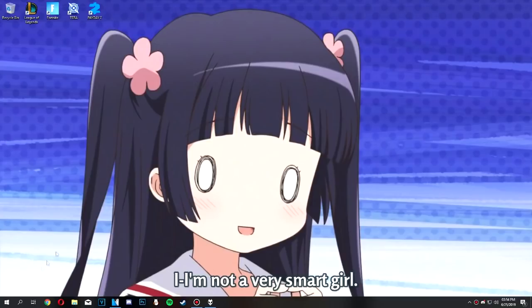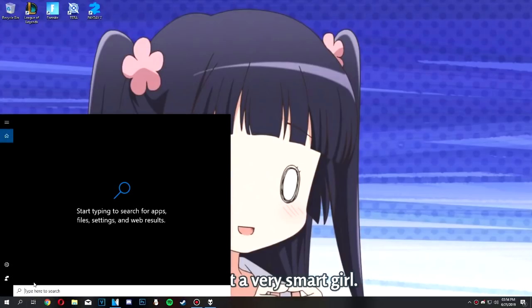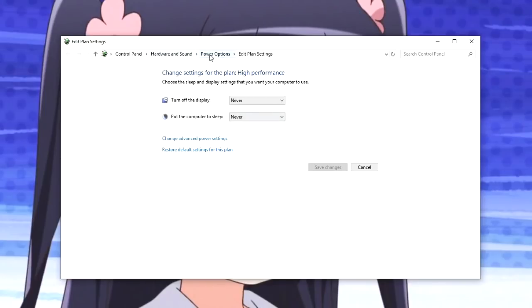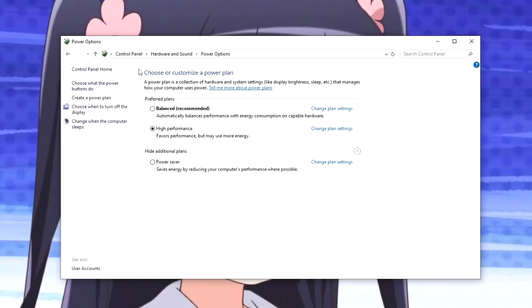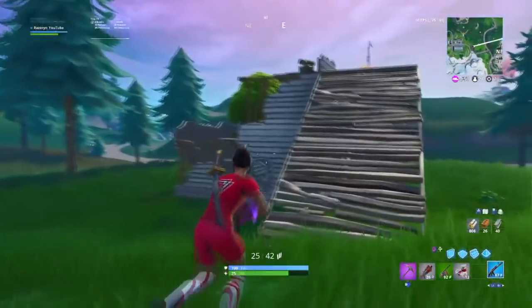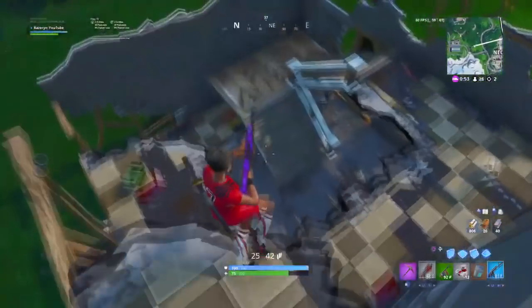Next up, we want to edit our power settings. Click on the search bar and type in 'edit power plans.' Click there and this window should pop up. Click on power options — it should bring you to this page. You won't have High Performance visible by default; what you'll have is Balanced and Power Saver. High Performance will be hidden under a little arrow — click it and select High Performance. This will help you tremendously, especially with laptops, because when balanced and low on battery, your performance will decrease a lot.